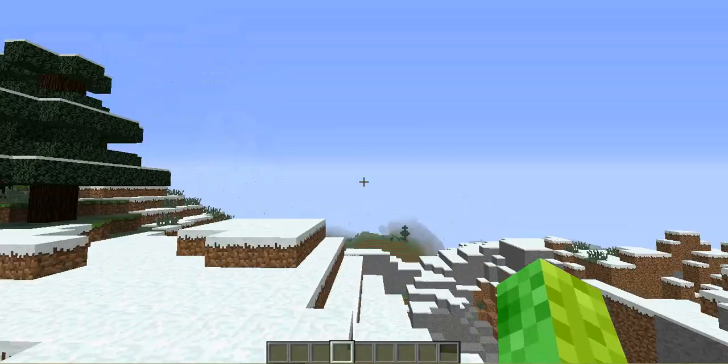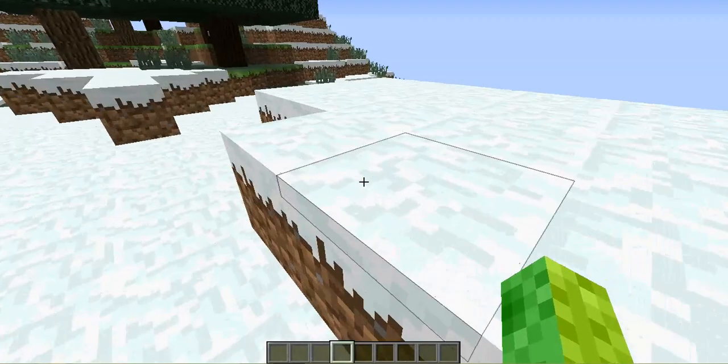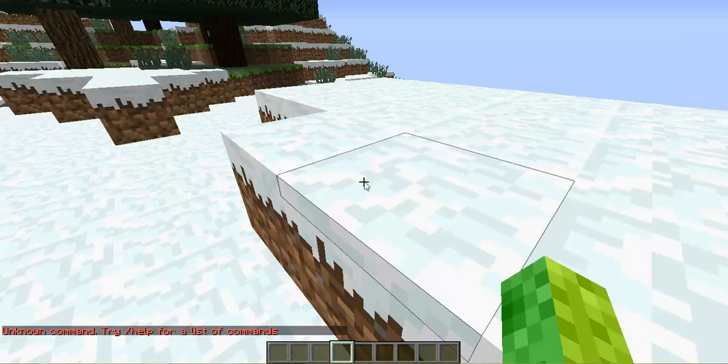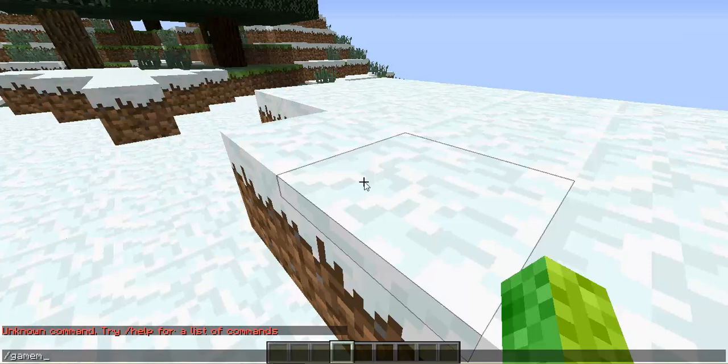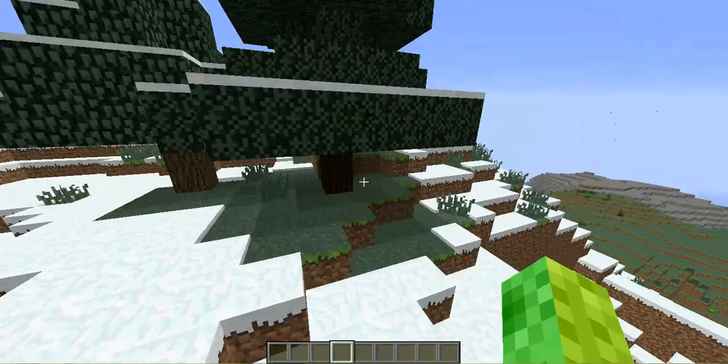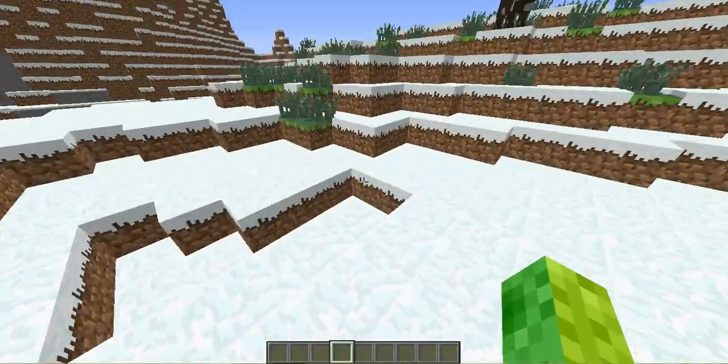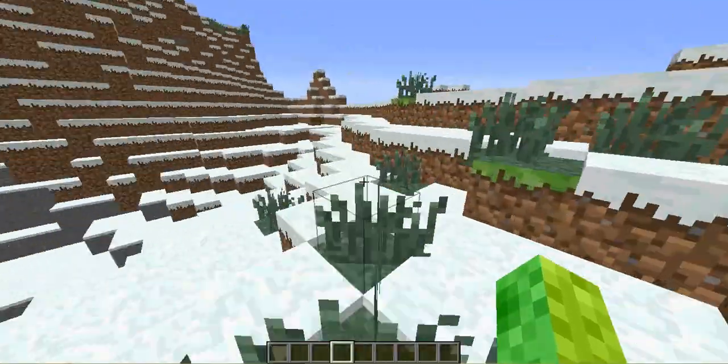Hi everybody and welcome back to another episode of Ninja by Kenja. Today I will be showing you how to automatically get items in your chest to appear into your inventory. So like if you wanted to go and grab something, you don't have to take it — hold on, let me just show you.